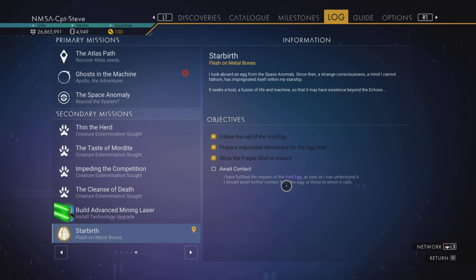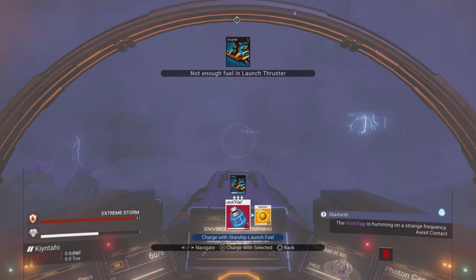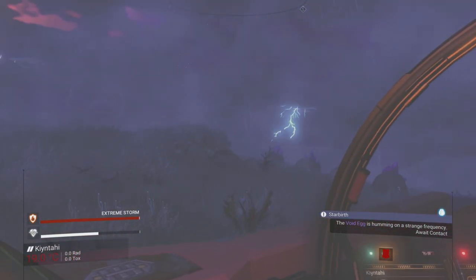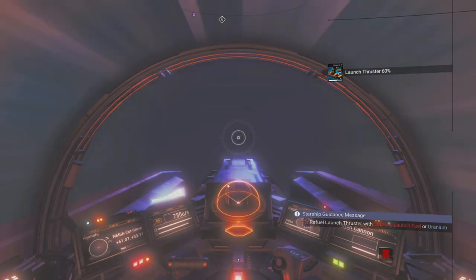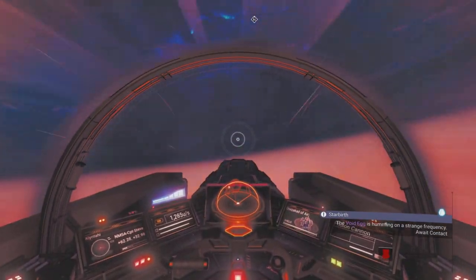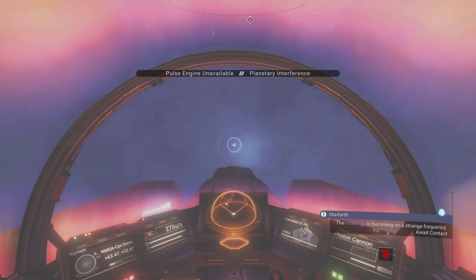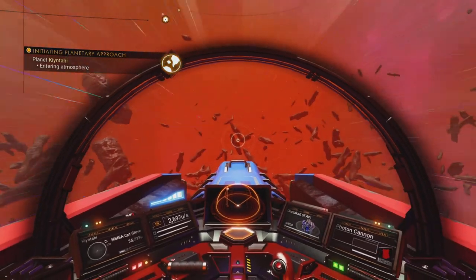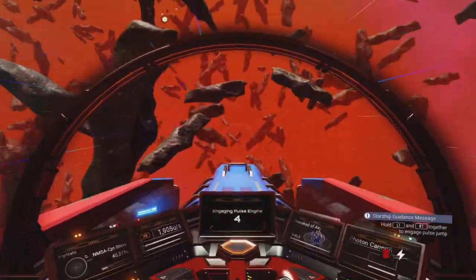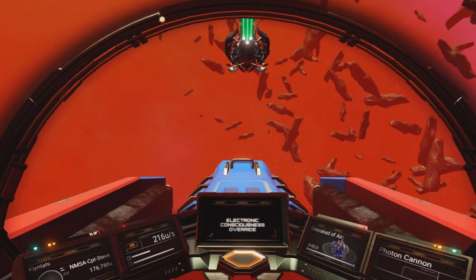If your mission pop-up isn't appearing, make sure you've got it selected — it can jump to other storylines like the Artemis quest. Taking off from the storm planet — it's amazing but I'm disoriented in the storm. Flying the wrong way briefly! Re-engaging pulse drive, getting a communique. The living ship floods my ship with a beautiful song — back to the galactic map.